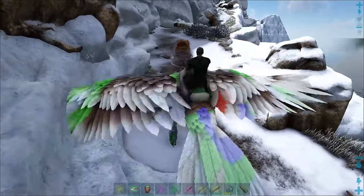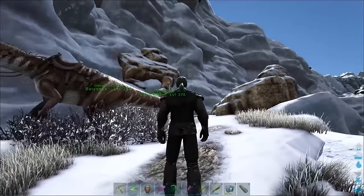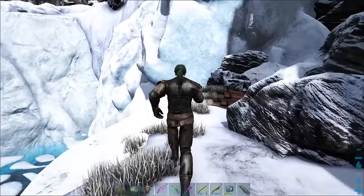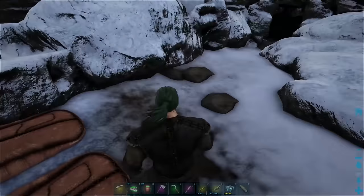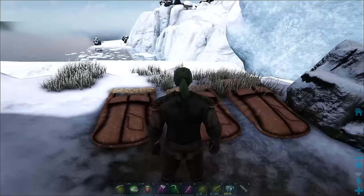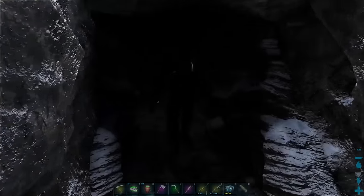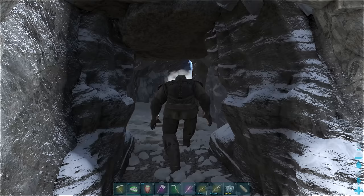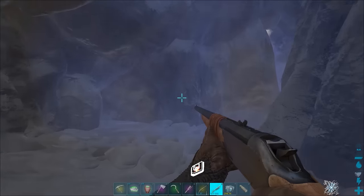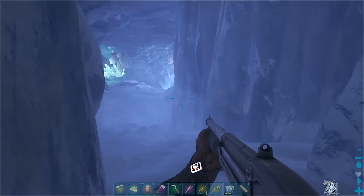Now this next cave — the Cave of the Skylord — is next in the order. You can't even bring dinos inside this cave; they just will not fit. You have to duck down to get inside. I just use sleeping bags here instead of building a full shack. When you come in here, I'd recommend bringing a shotgun — you can bring a long neck or an assault rifle, but just grab a shotgun. It's so much easier.